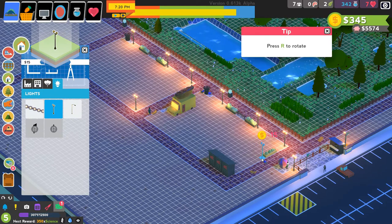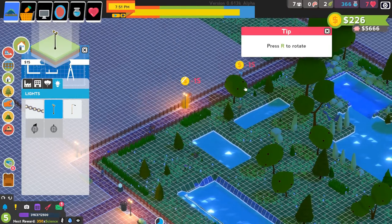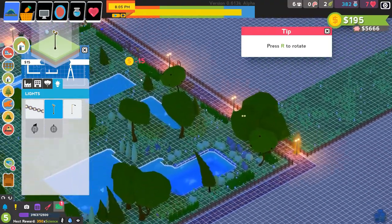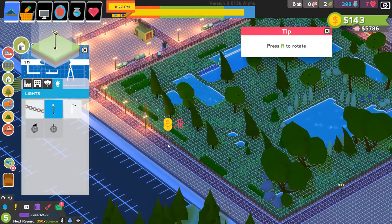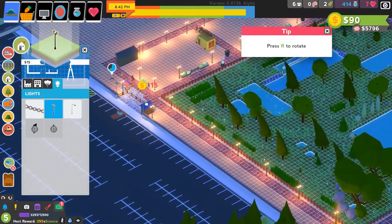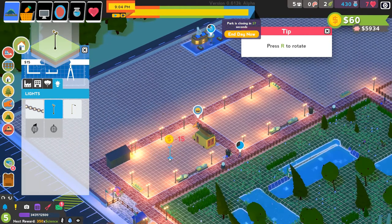Let's start putting some lights around, especially near our active exhibits, because this is going to let people stay here later. Make it as welcoming as we can right up front — make sure the bathrooms are well lit, that seems extra important. It's nice that it lets us put these down right on top of the path without destroying that panel. The eating area makes sense to be better lit than the rest of the park.